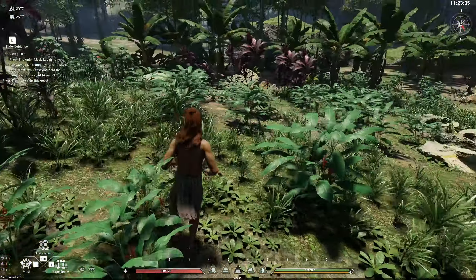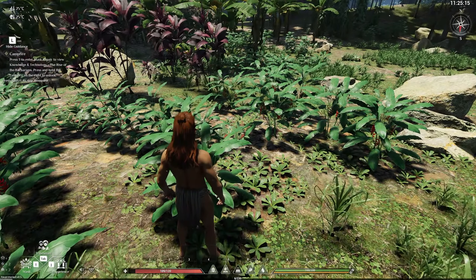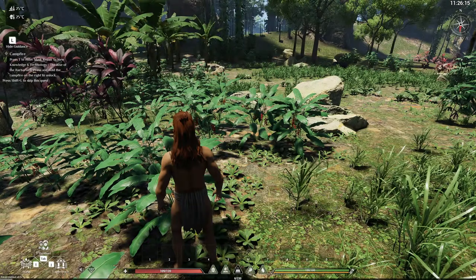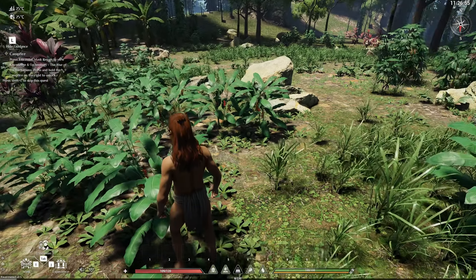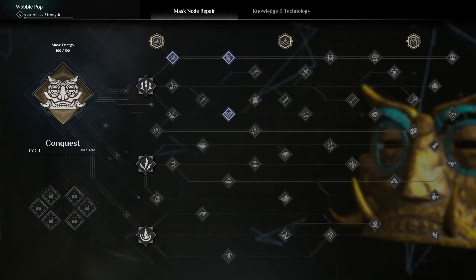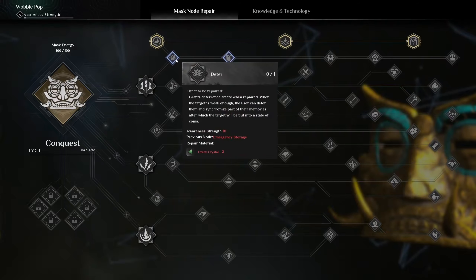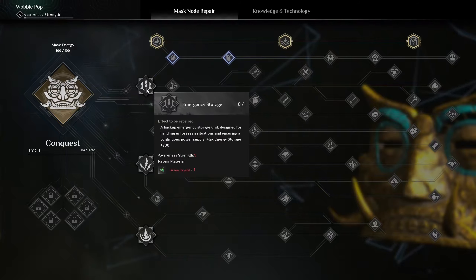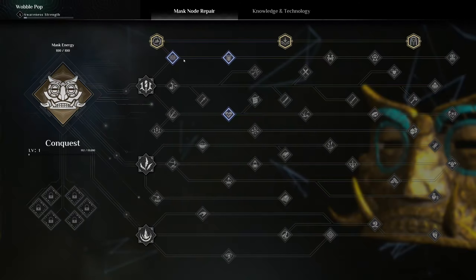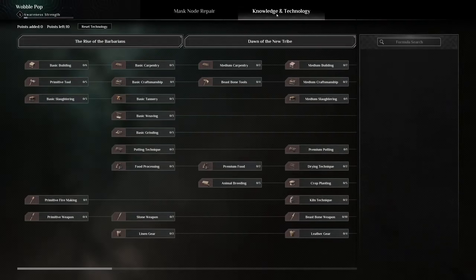Campfire — press T to enter mask repair, to view knowledge and technology. 'The Rise of the Barbarians' — press and hold the campfire on the right to unlock. T, what? Okay... control, emergency storage. I don't know what's happening. Knowledge and technology — oh my god, there's a lot going on.